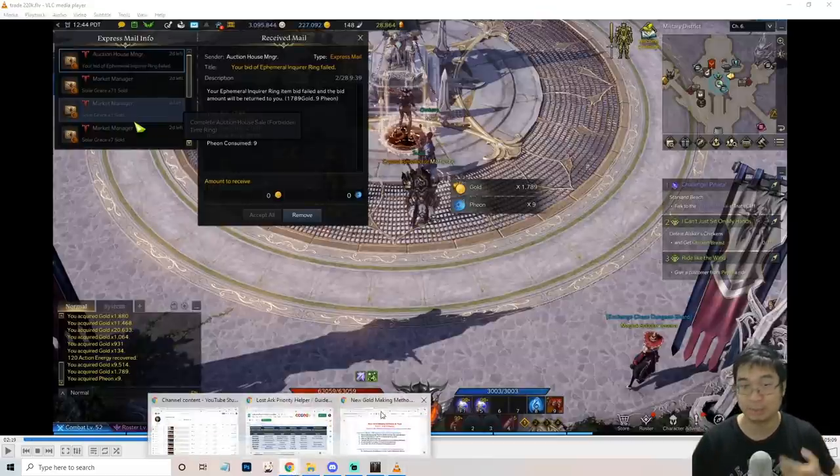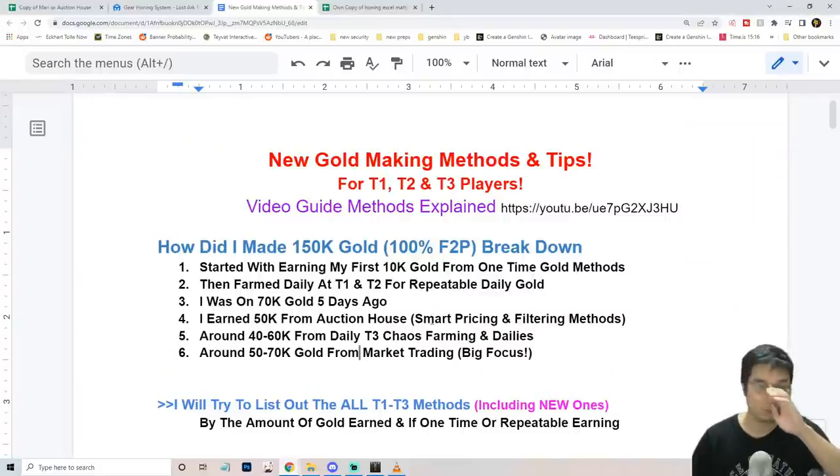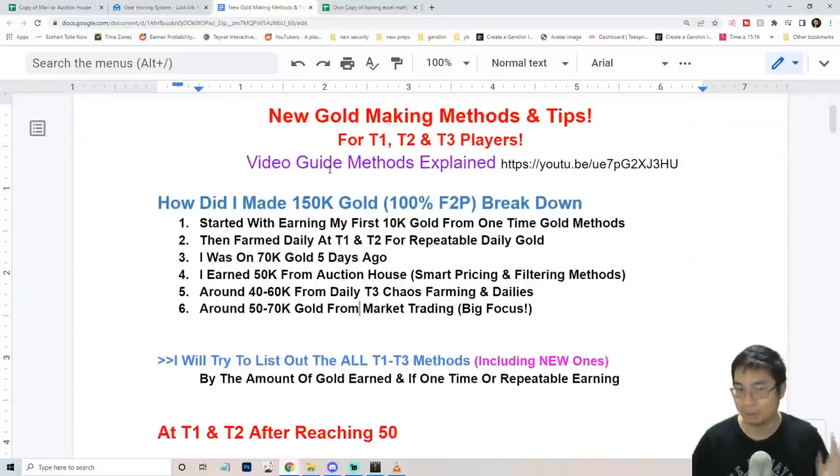I have made about 150,000 gold this week within about five days. In this video, I want to explain how I made this much gold, step by step — how I started, and how I made gold from different sources: auction house, daily chaos farming, and market trading.